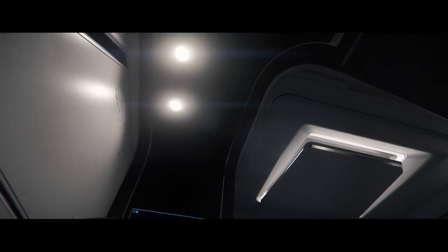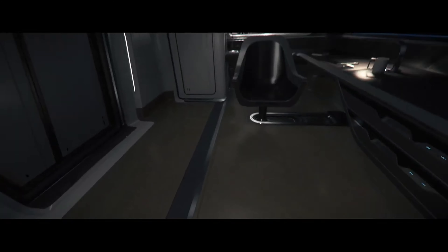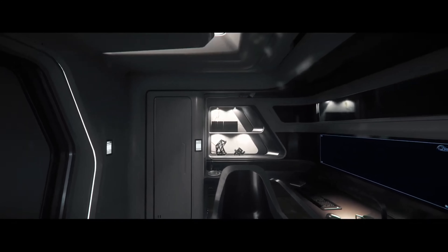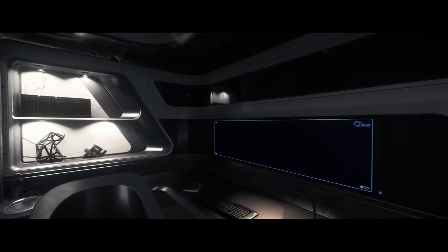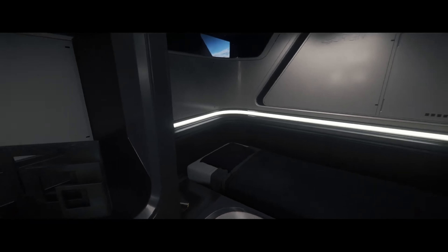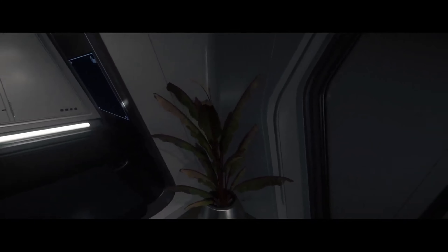Here we are waking up in the 400i, which will be released in Alpha 3.15. This is the competitor to the Constellation — it doesn't compromise cargo for vehicle storage, it's faster and more agile than the Connie, and it can run with a smaller crew. This is the captain's quarters; we'll go out and see the habitation deck and then make our way to the cockpit.